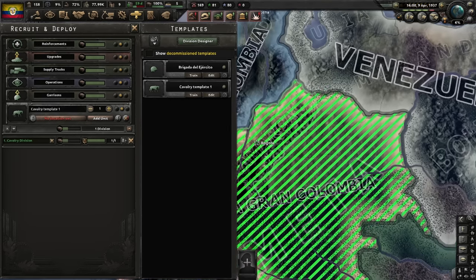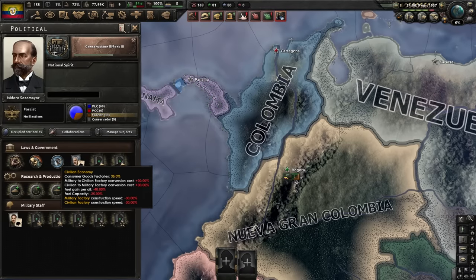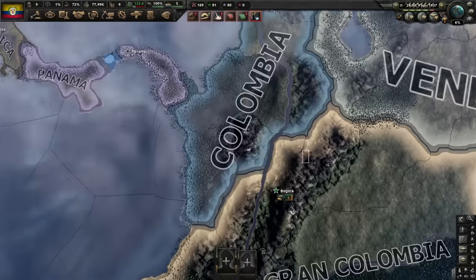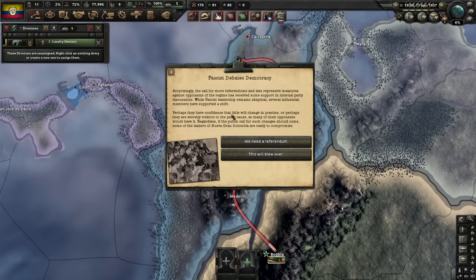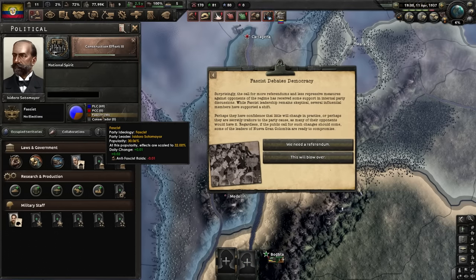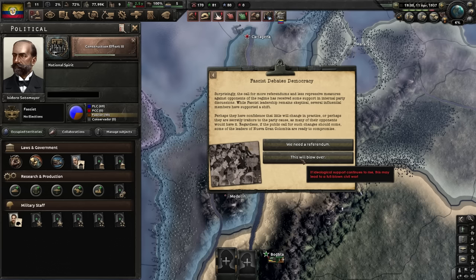Now we're going to start playing the game. We'll force deploy our cavalry division. Going to justify on Panama and Ecuador. I'll send my cavalry to Medellin and Cartagena. This is the event you get if your fascism support is at or near 30% — you can either flip via referendum, or pick 'this will blow over.' As long as your fascism support is going up and stays over 30% for the rest of the run, you'll be fine.